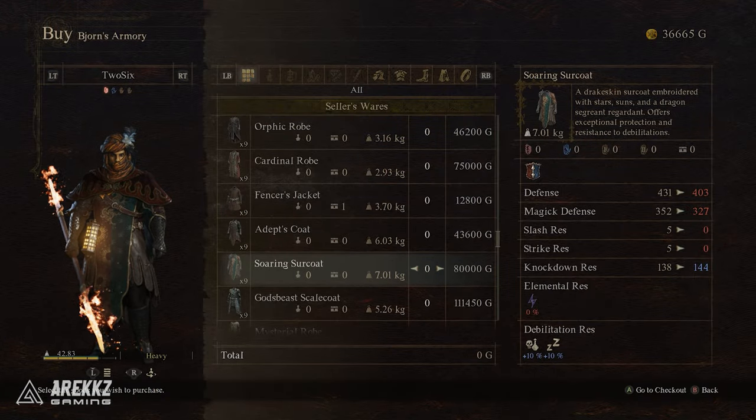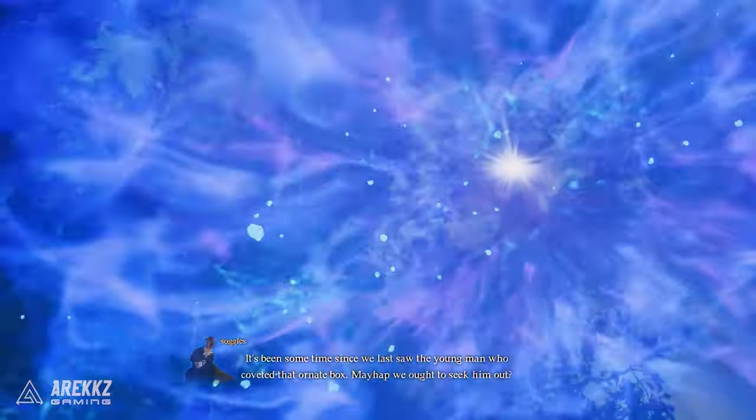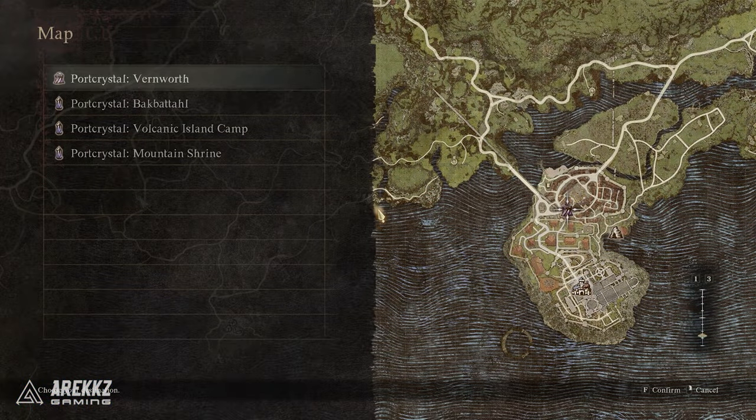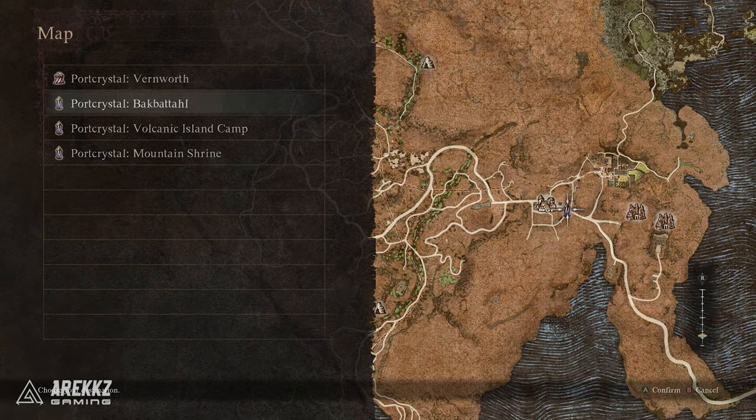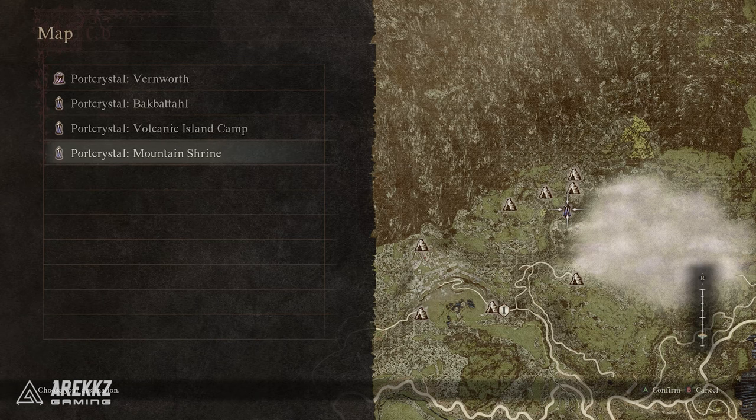You've no doubt already quickly learnt that port crystals are extremely useful in Dragon's Dogma 2 as they allow you to fast travel to a specific spot where you place them, but they are also very rare. So when you have a chance to grab a new one you should get it straight away.